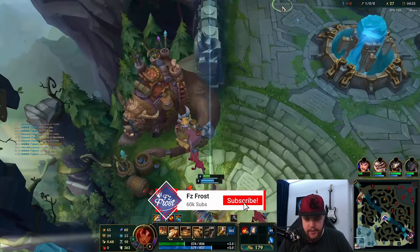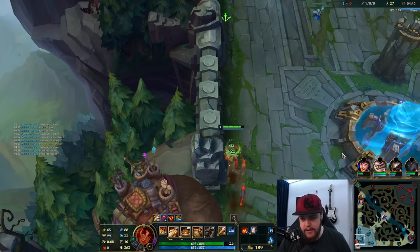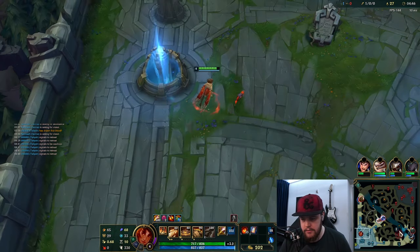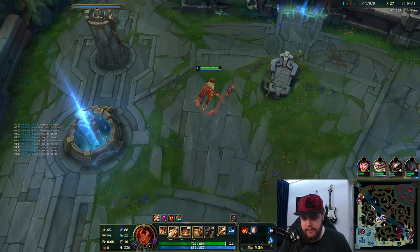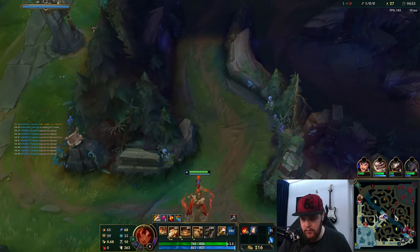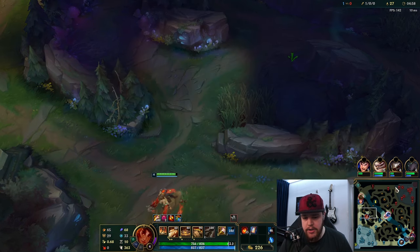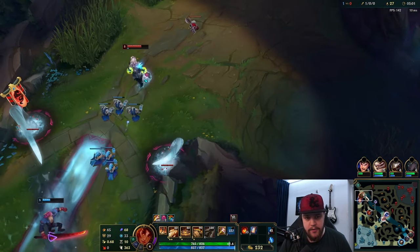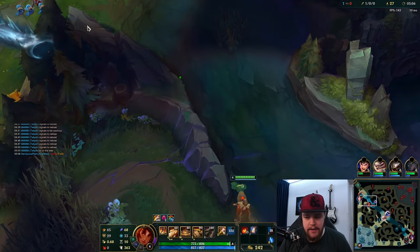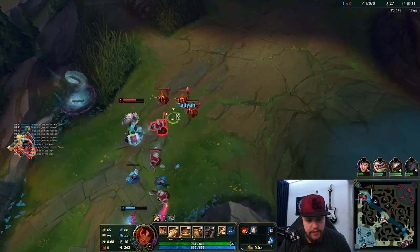Now I have to respect Zeri's range so we're going to be careful. Jax is going to take bot scuttle which is fine - I'll take my reset and build toward this item. We need to back-ping here because Jax was bot side. There he is - he actually walked into his own jungle which is pretty good to know. Because of his position I'm just going to walk for void grubs - actually I'm walking top lane because this guy has no mana, that's free. If she had more mana I would not do this.